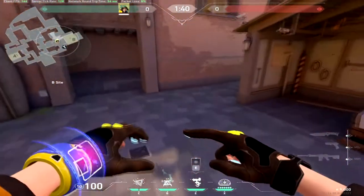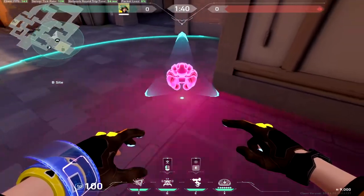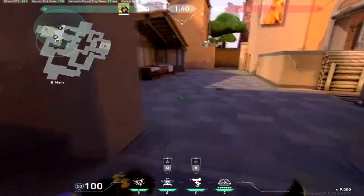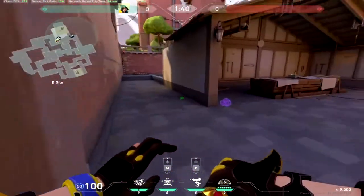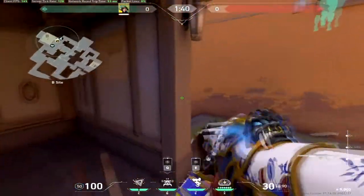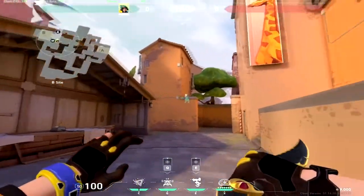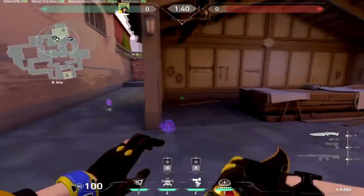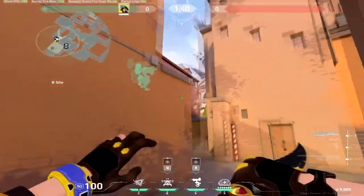For Killjoy, this is the most common turret placement — put it there, and place your alarm bot here, either here or there. I usually put mine around here because enemy pathing typically goes this way. Especially in low elo, they all push together rather than splitting up. So basically, you set the turret in the common spot, place it there, and I only place one swarm grenade here and save the extra one for later. When the enemy comes in, the turret detects them.